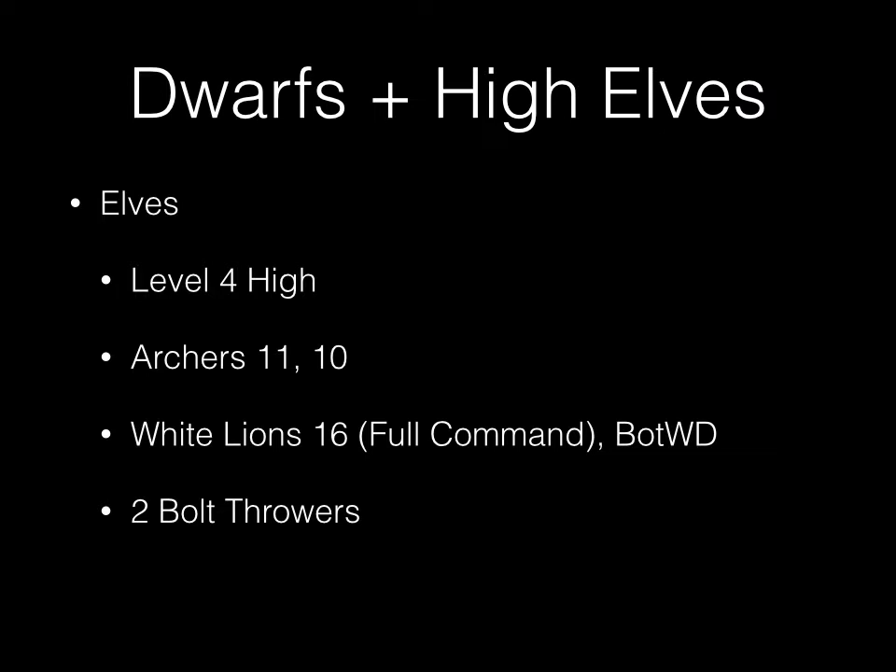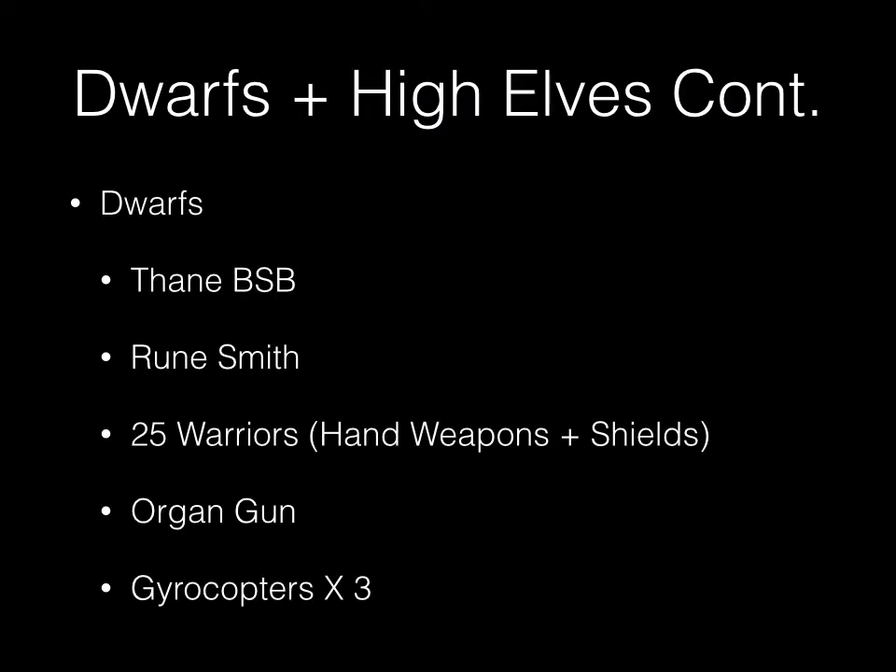Dwarves plus High Elves: the High Elves have a level four on High Magic, two units of archers, a unit of White Lions — 16 — Fulgerman, Band of the World Dragon, and two bolt throwers. The Dwarves in the Dwarves plus High Elves have a Thane BSB, a Runesmith with Spell Breaking two, 25 Warriors with hand weapon shields, an organ gun, and gyrocopters times three.